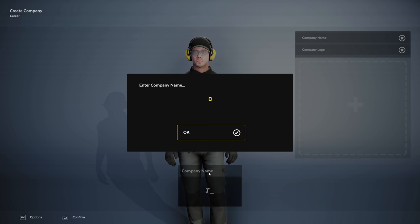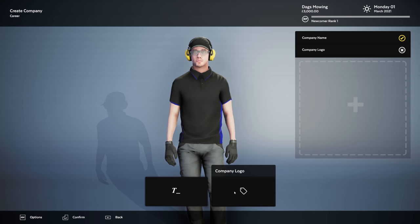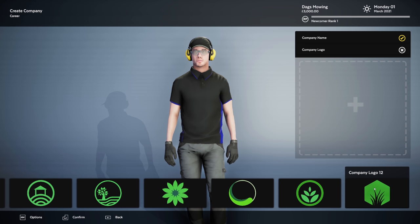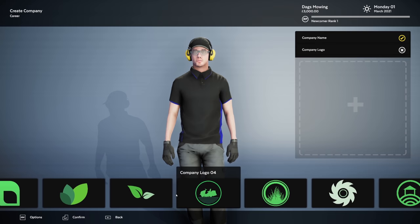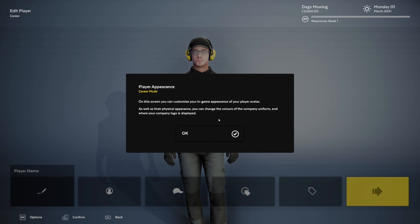So company name — Dag's Mowing, that's what we'll go with. Next we need a company logo. We do have quite a few to choose from — 12 in total, a really nice selection. I quite like that one just there. I know it's a leaf, but not to worry. I suppose the grass logos would have been more fitting, but anything to do with the garden is always very good.